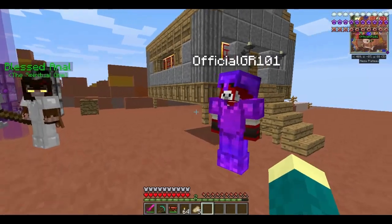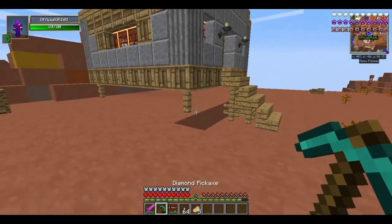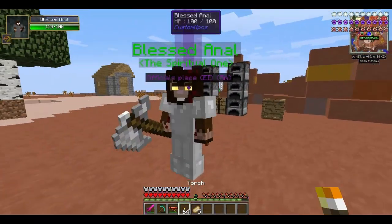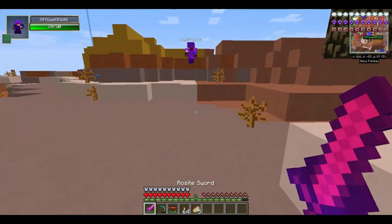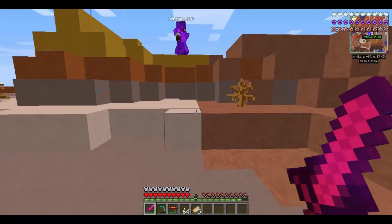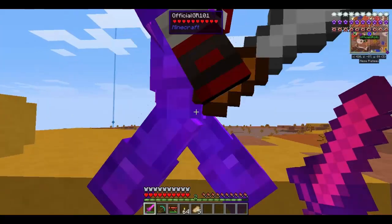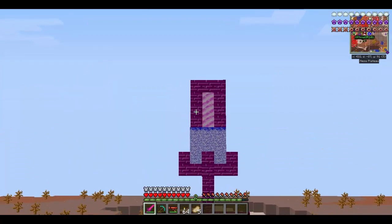Welcome to Eternal House everybody, episode 2. A lot of things happened off camera - custom NPCs to be exact. This is Blessed Anal. So let's talk about this thing over here real fast: I killed this thing called Terrestrial and it spawned this lunar portal, which leads to the Lunatrius Dimension.